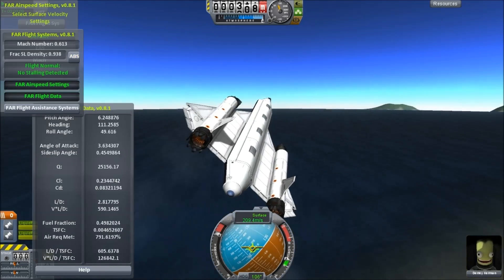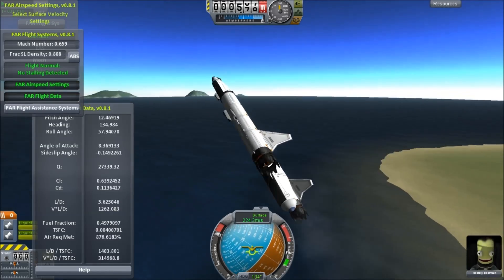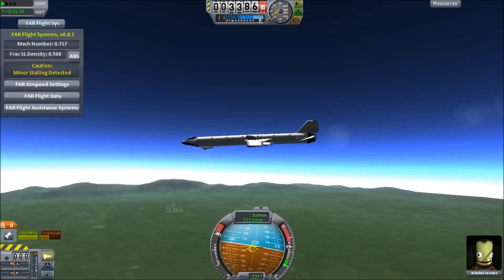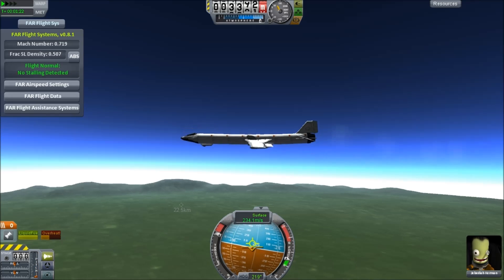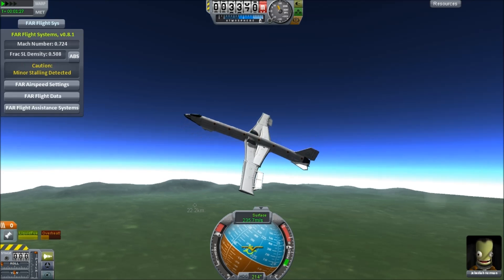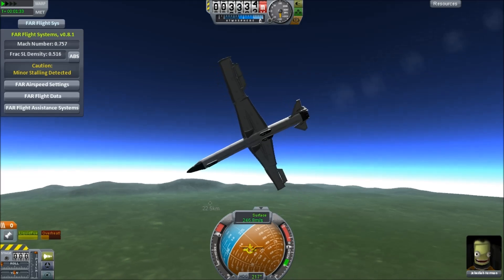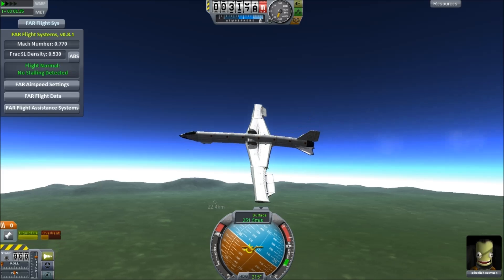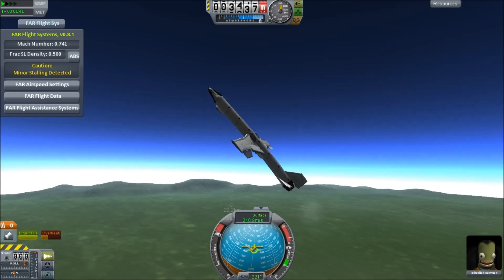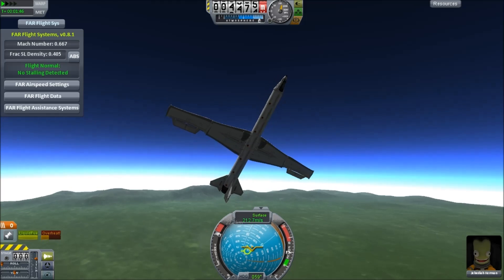One thing to be aware of is that in the hangar there are so many things you can change, and not all the flaps or control surfaces will work until you tell them. Notice that as I use the vertical controls, the whole body is flexing back and forth, but the thing flies pretty well. The G-meter is up around 7 Gs as I'm doing these turns — you could never get the G-meter that high using the wings set up in standard KSP.